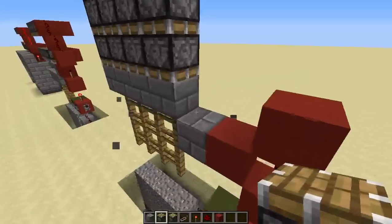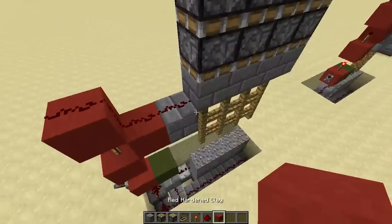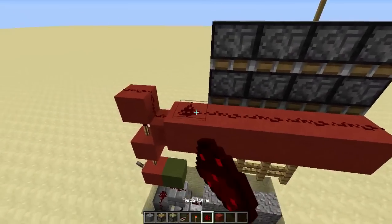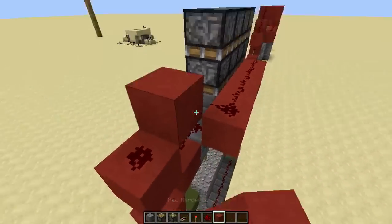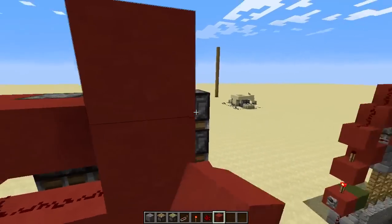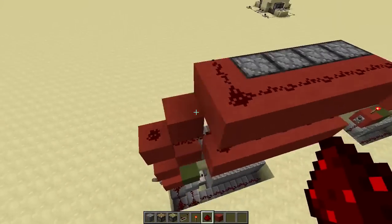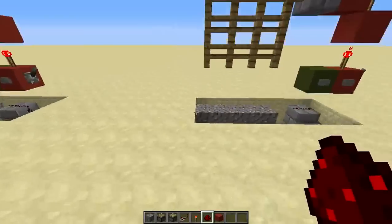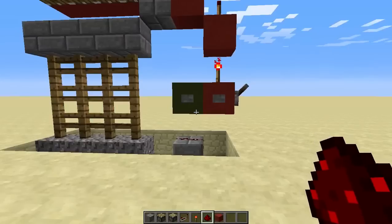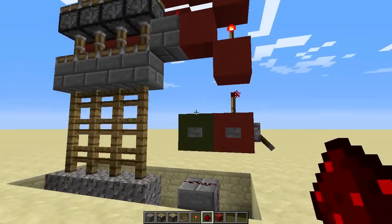Get rid of that block and add redstone dust there. Come up one here and put that line there like this. Then you can just do this and wrap it around so that we can power the top pistons — like that. Add that, and add that, and then we're pretty much done. That is it.